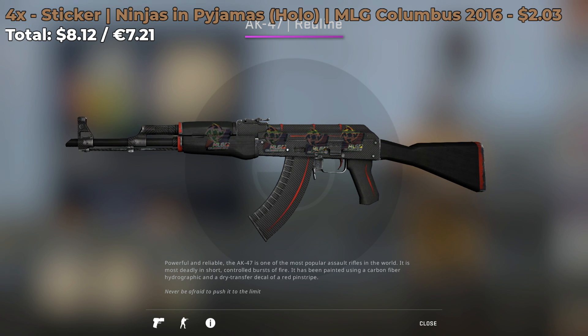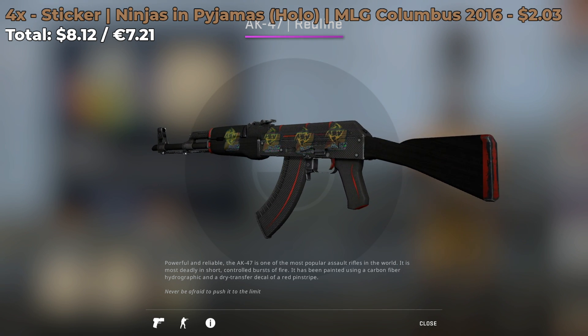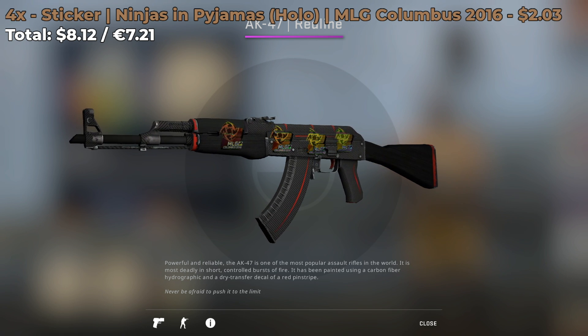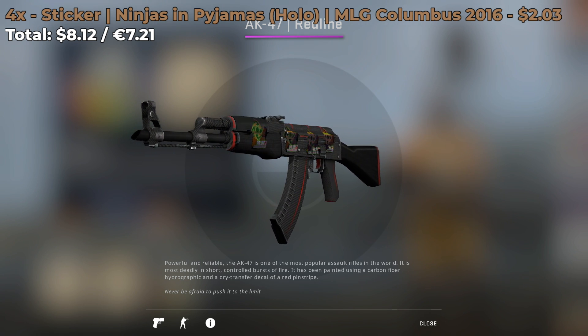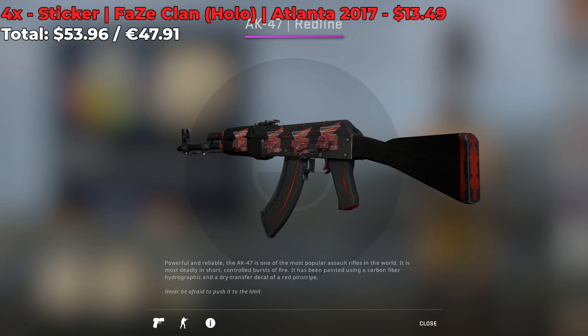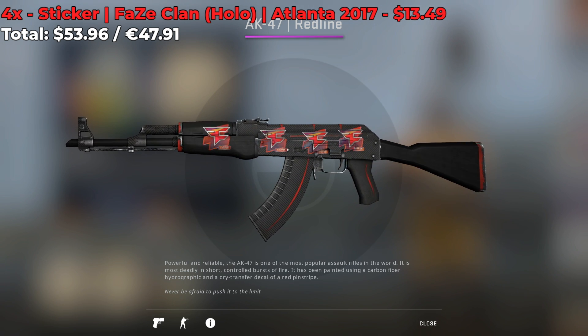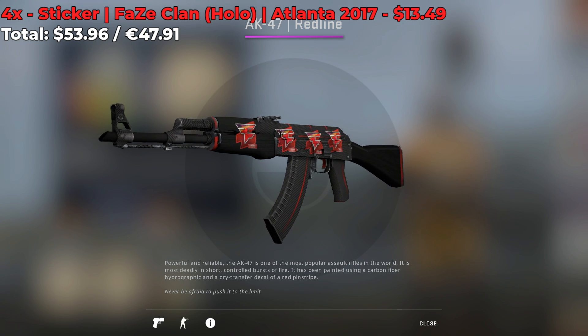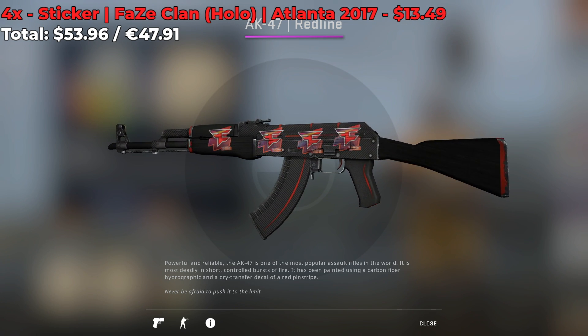The next sticker combo comes with 4 Ninjas in Pajamas holos from the MLG Columbus 2016 Major. It's a pretty interesting combo. Moving on, we have 4 FaZe Clan holos from the Atlanta 2017 Major, each costing around $13.50. The grand total for this combo is $53.96.